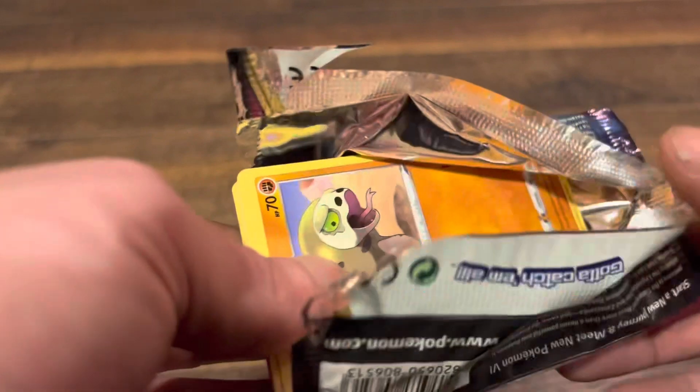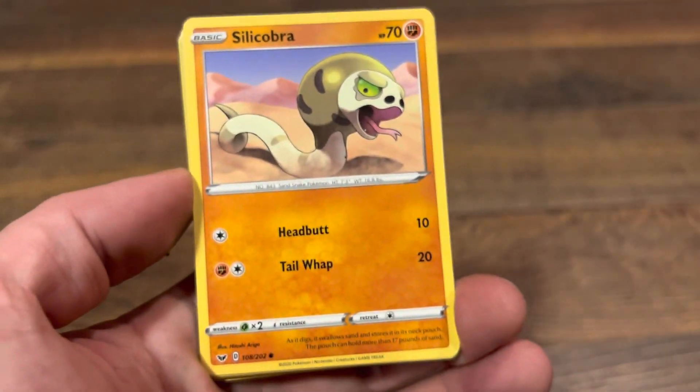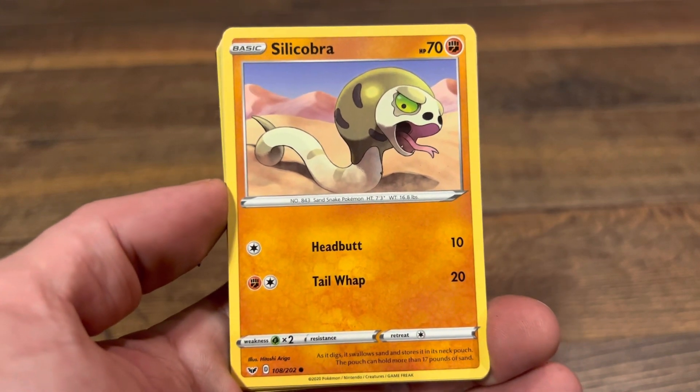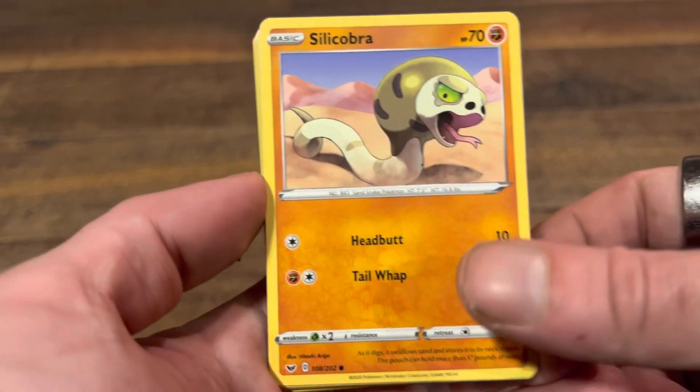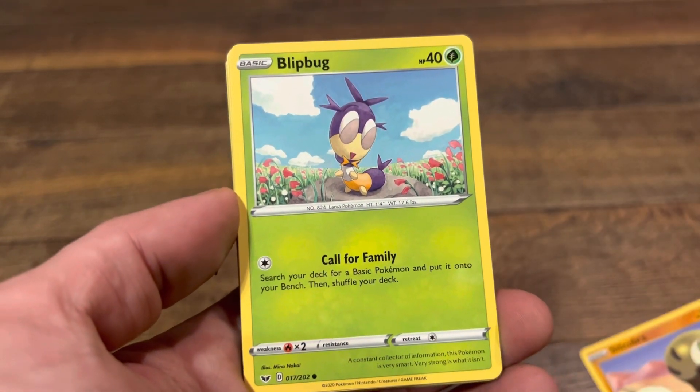We got some nice original 150s. Started off we got a Ekans — a cobra. Next we got a Blipbug.